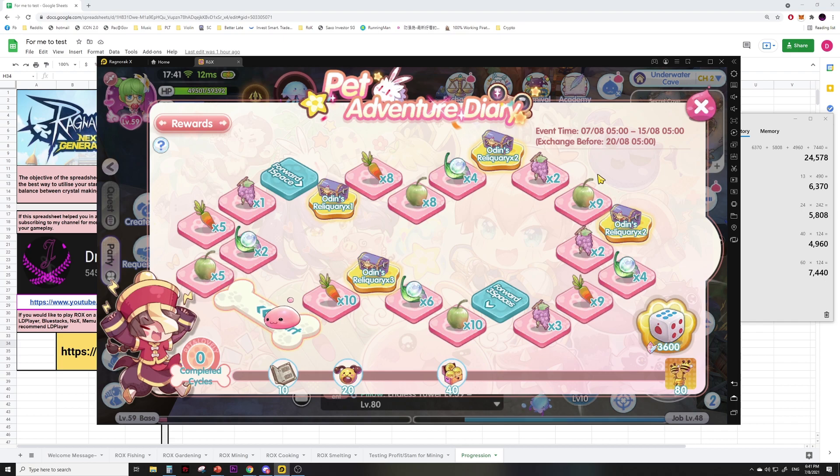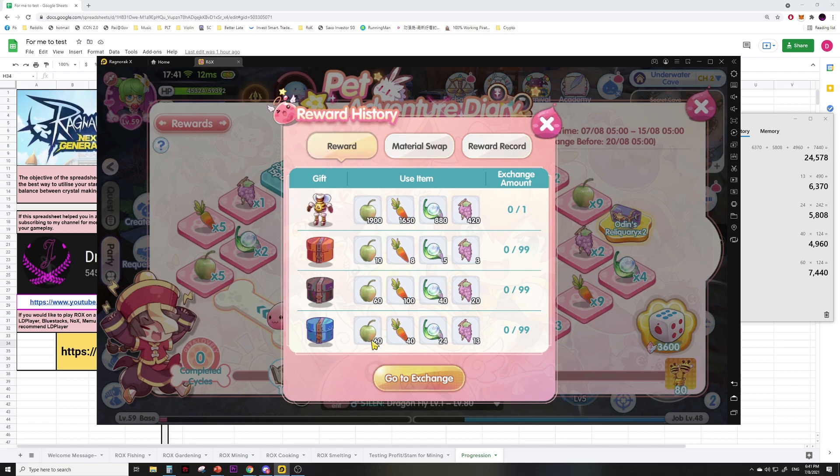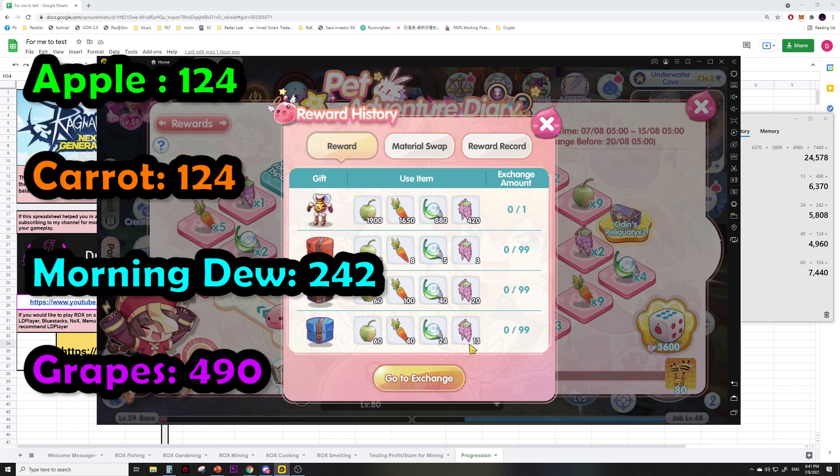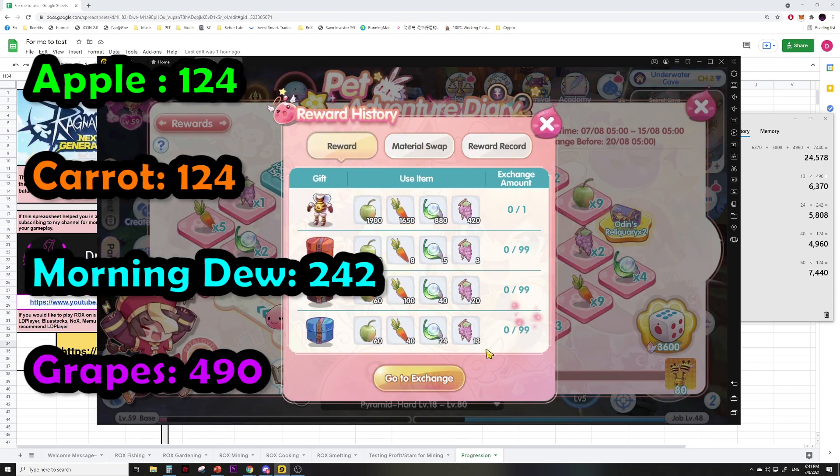I don't think a random white card is worth spending crystals on at all, and the material swap rates are very bad. I'll probably just keep everything I have and look at the prices of these items on the last day to see if selling them directly would net me more crystals. For example, using current prices, let's look at the rewards — 60 apples, 40 carrots, 24 morning dew, and 13 grapes to exchange for the Refinement Selection Pack 2.